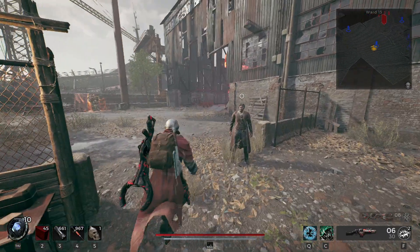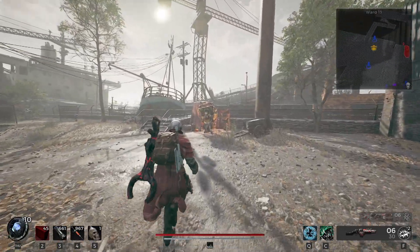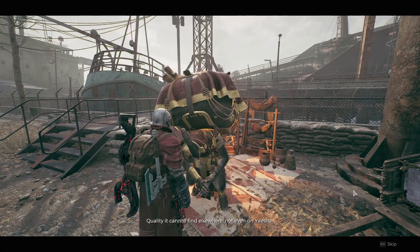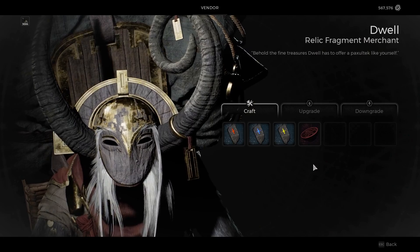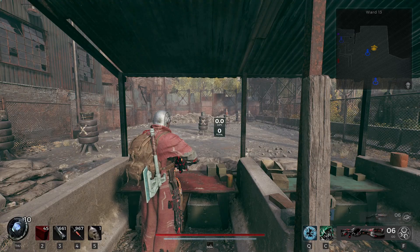You also get one of the new mutators. Whenever you obtain 10 corrupted shards, you want to walk up to Dwell, talk to him, and right here in this menu there will be five new weapons that you can craft, which we'll go through quickly.